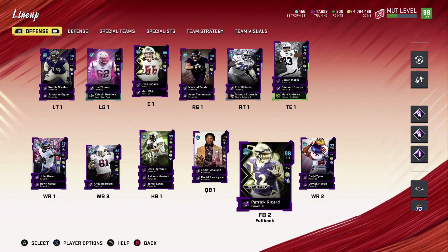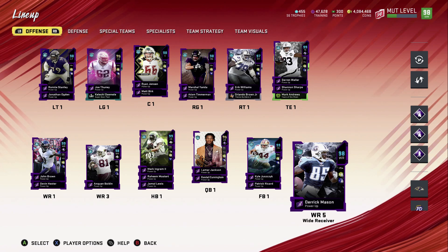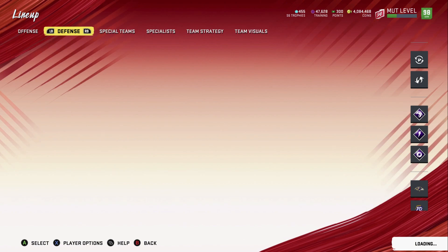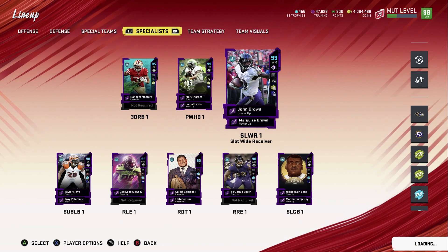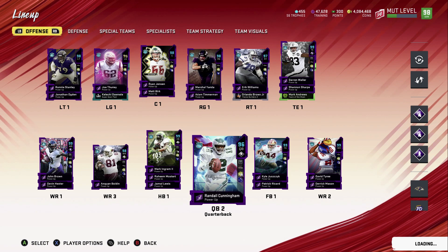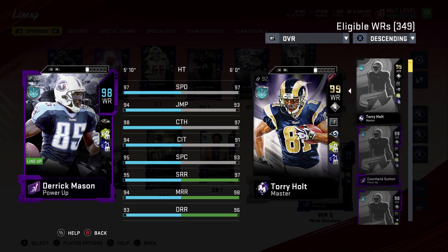Cow Juice is a 99, Patrick Ricard went up to 98 — that's really good. We got Derrick Mason; we put him in the squad, had him from before but never used him. Marquise Brown is our slot receiver. Derrick Mason's speed is not too good, which is why he's at wide receiver five — he really never sees the field. 97 speed, but all the other attributes look really good, 98 catching.